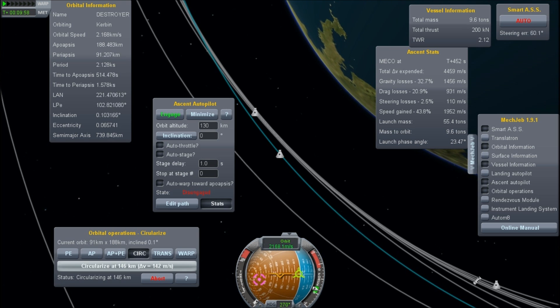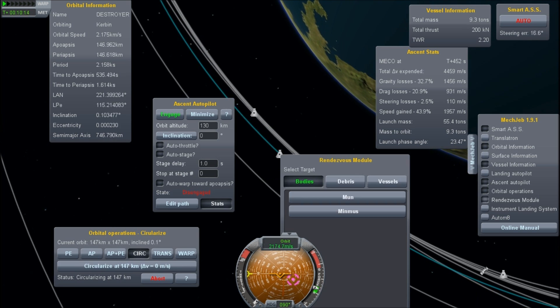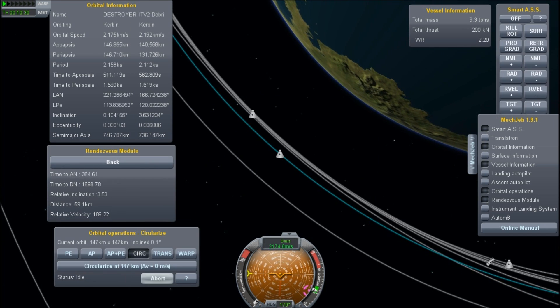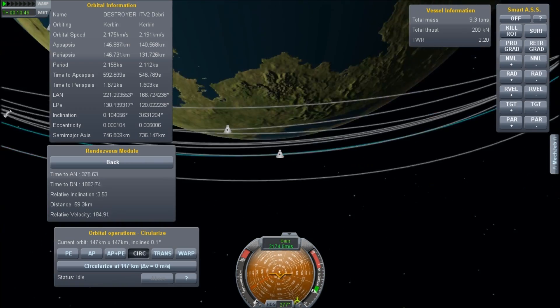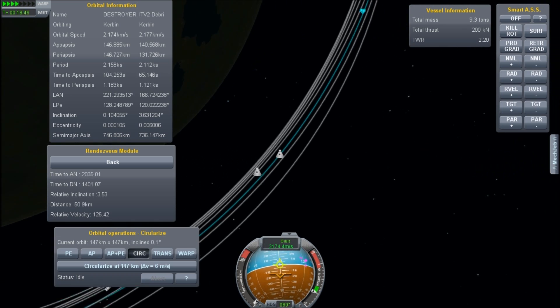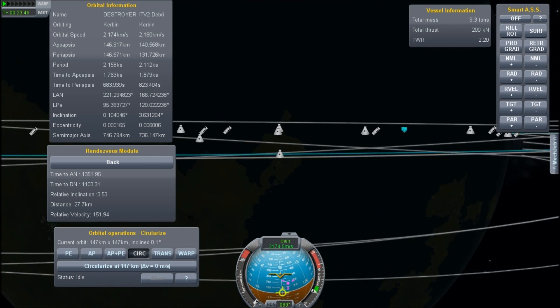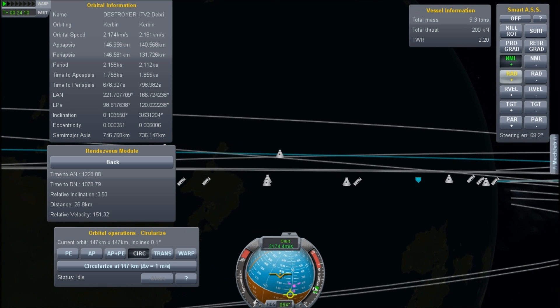Because of the way the game works, physics is only simulated for objects within two and a half kilometers. So regardless of how fancy the laser is, you still have to get within two and a half kilometers so that the object on rails gets loaded into the physics engine, and then at that point you can destroy it.